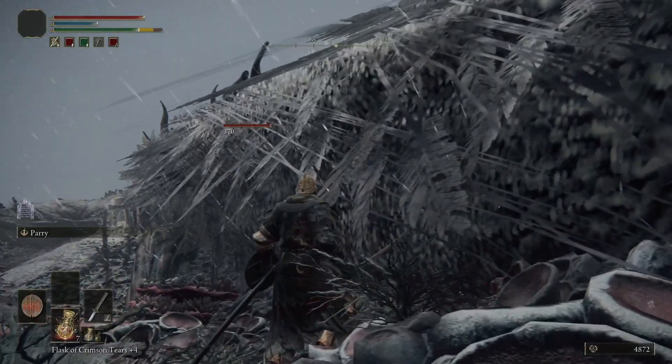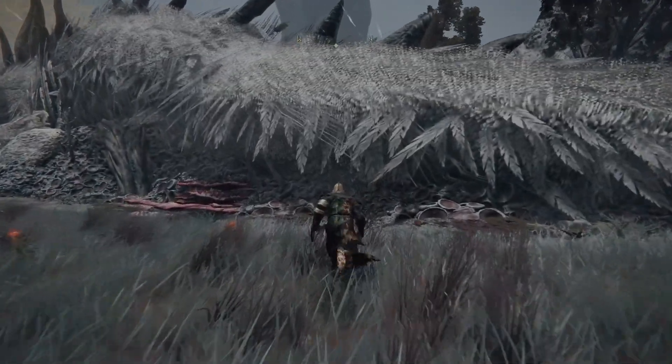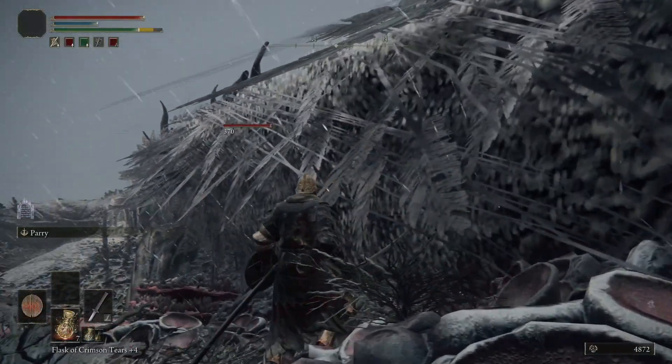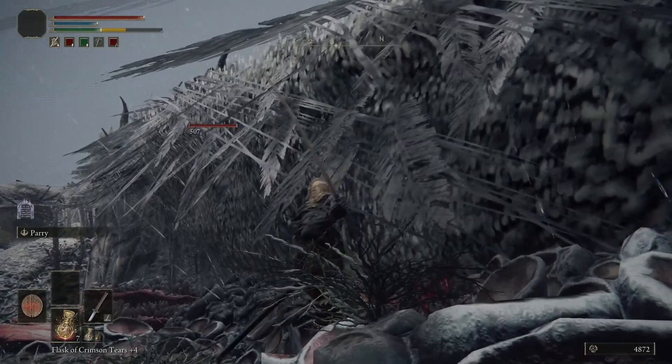I found out you can actually just come around its tail and the other dragons won't be able to get to you. You have to make sure you come up on this part right here because around most areas of the tail there's an invisible barrier that won't let you hit it.